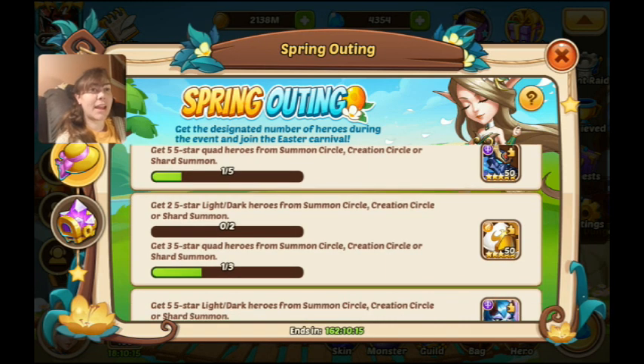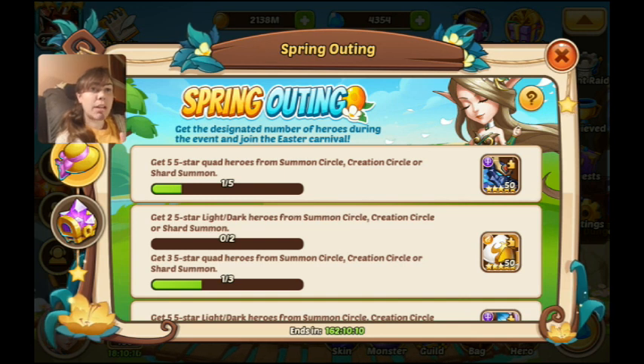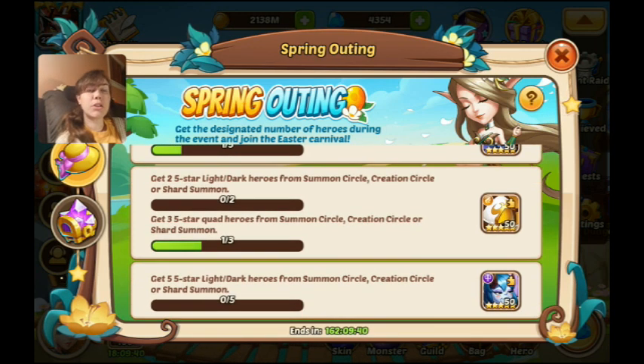In the Spring Outing, it's similar to Heroic Miracle — you obtain certain faction heroes and get bonus heroes as rewards. If you get five heroes from the normal factions — Abyss, Shadow, Forest, or Fortress — you get a Sleepless copy and dark fodder. If you get two light and darks plus three quad faction heroes you get a Michelle copy, and if you get five light or dark heroes you get a Carrie copy, which is pretty great. As long as you keep shards in your bag, it's basically a freebie.